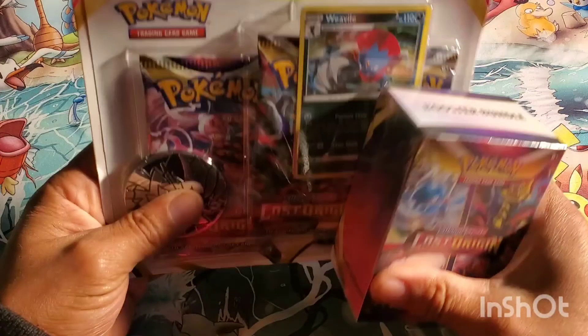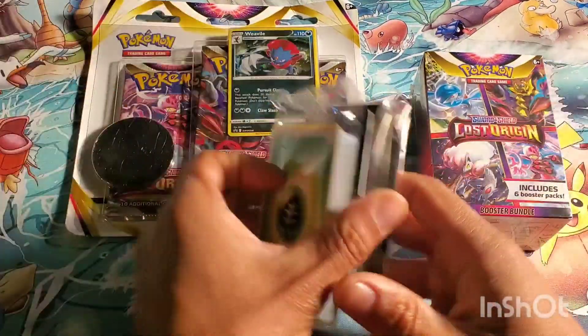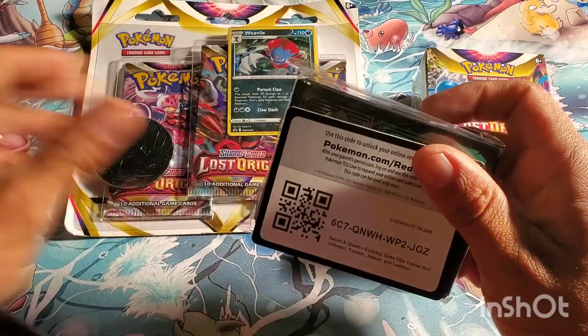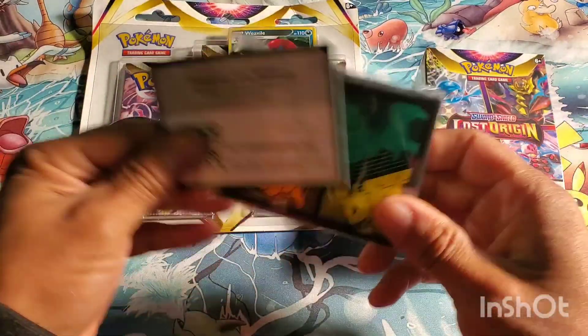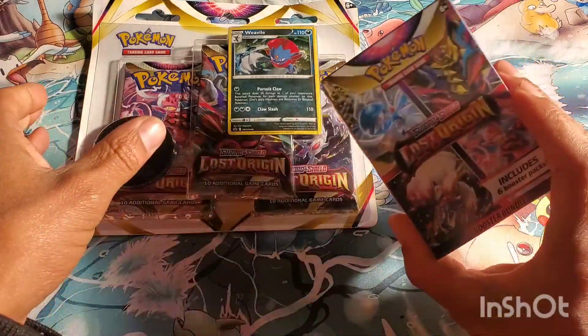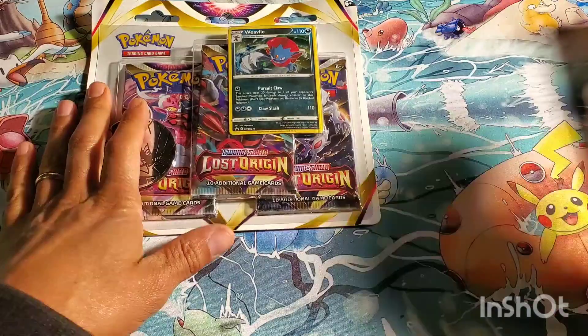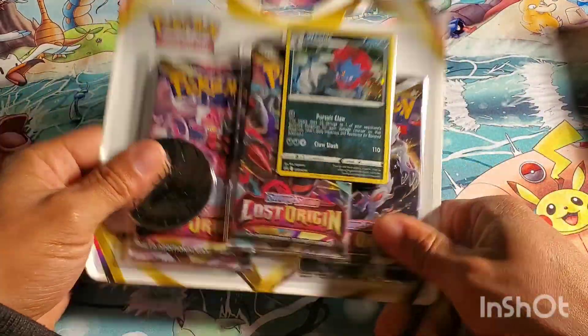Good morning, I am Sipio the Cardboard Gambler. I just opened an Evolving Skies ETB that had absolutely no hits inside of it, so I went back the next day and decided to gamble with the Lost Origins. The last time I opened the three packs I got nothing, so I figured I'd try it again.